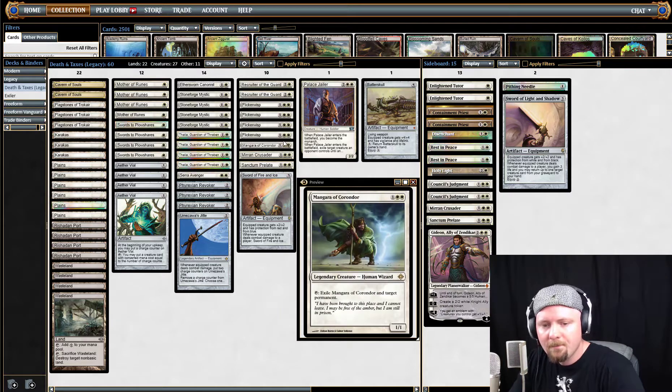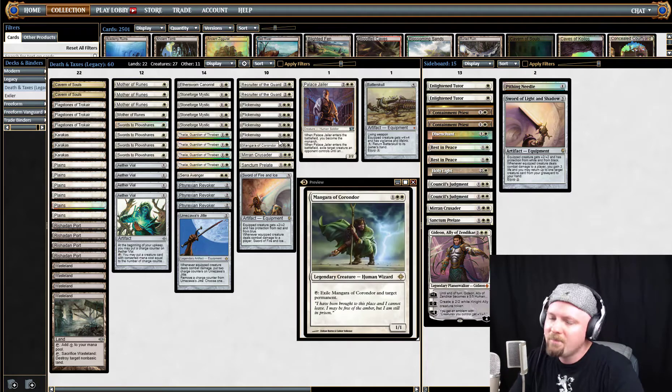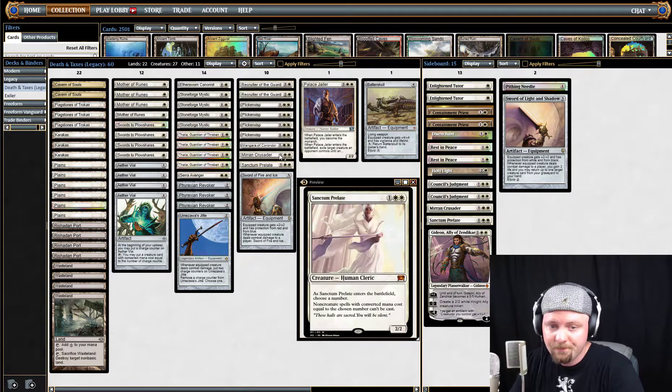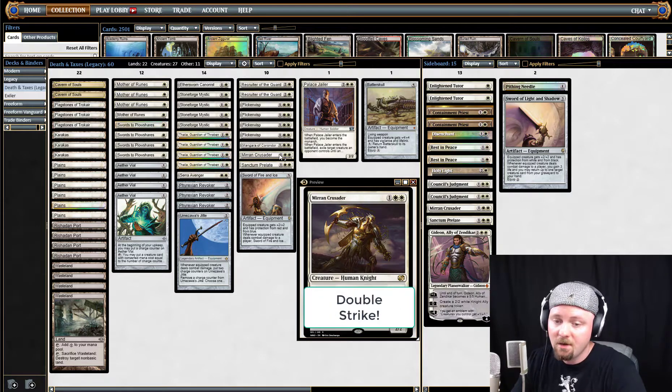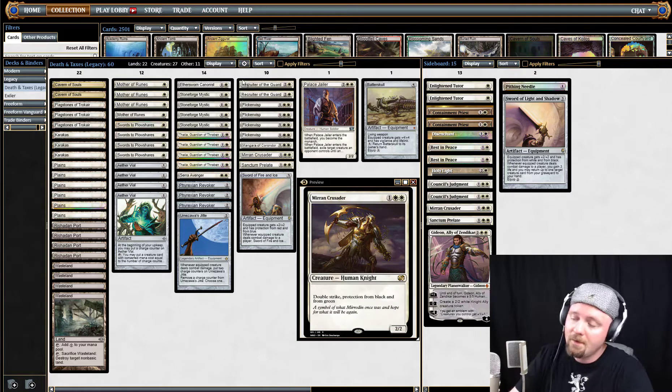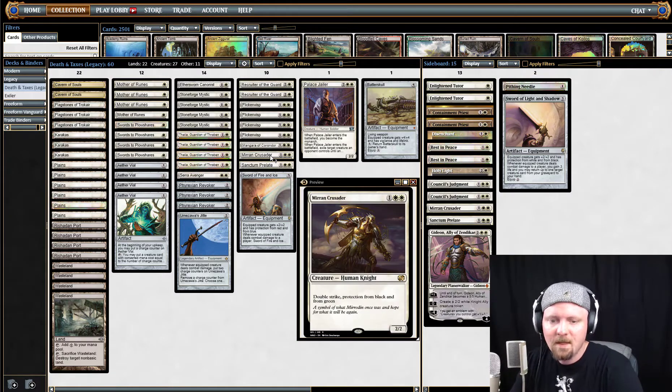Mangara — I talked a little bit about him before. He's there for the little tricks, but it's kind of slow. I find myself sideboarding this card out the most. Mirran Crusader — he's a boss. He comes in, he hits hard, and nobody likes him outside of your deck. Your opponent will try to kill this creature; it can just end the game so quickly.